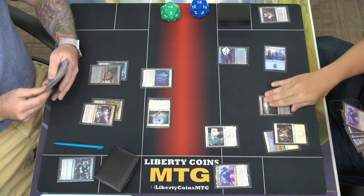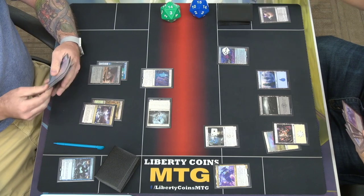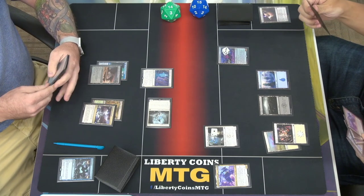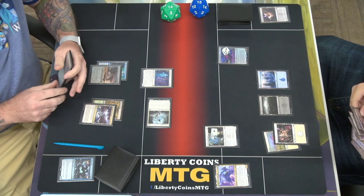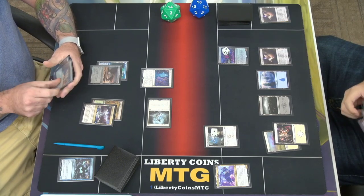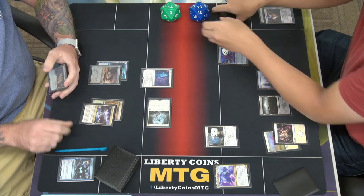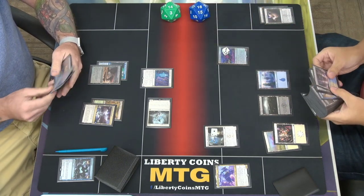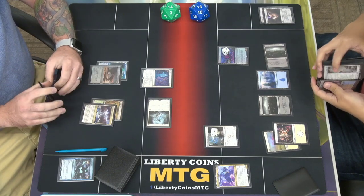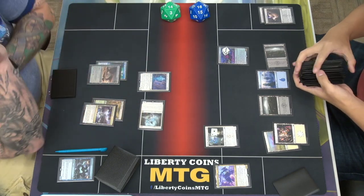I bet you have some flashing spirits or something. Draw a card. I'll play another Obscura Storefront — I'm going to look for a Swamp this time. I'll go to 16. That's the one that makes the Swamp come in tapped. Can I tap this to play Spectrum Sailor? I'm going to sacrifice this.